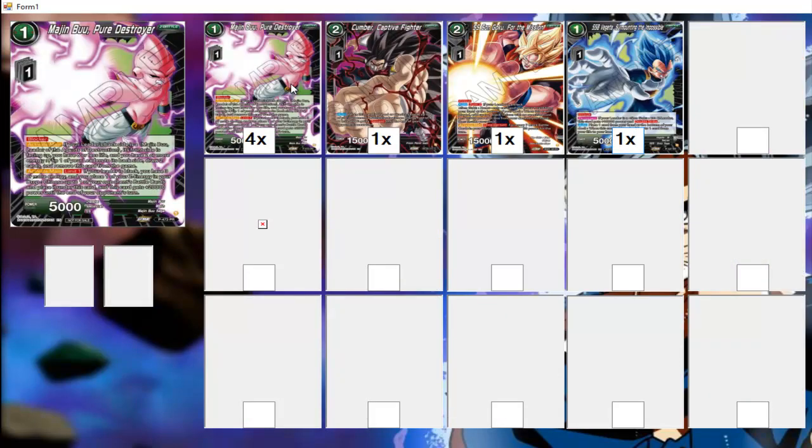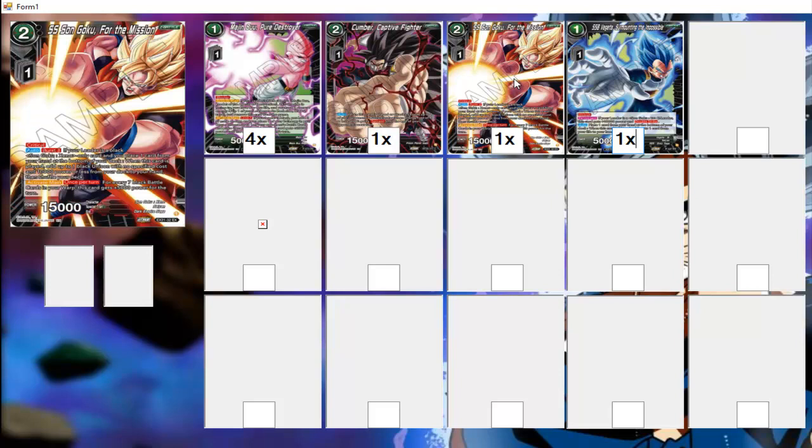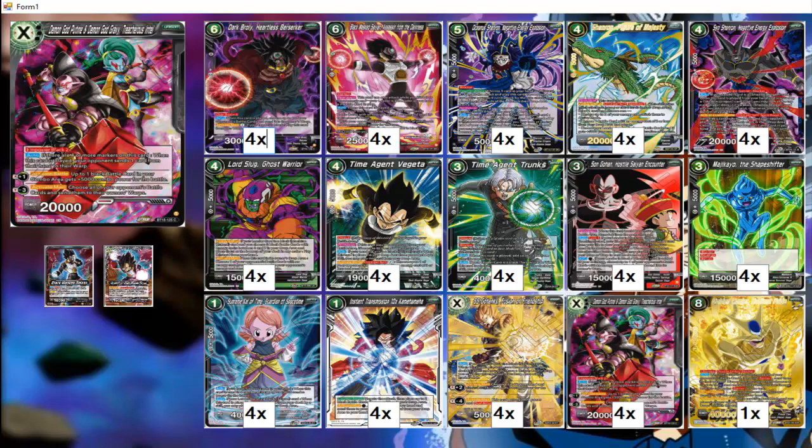For the Zenkai deck, we've got four Majin Buu Pure Destroyer, which is a one-drop blocker. One Cumber Captive Fighter. One Goku for the mission. And one Vegeta Surmounting the Impossible.